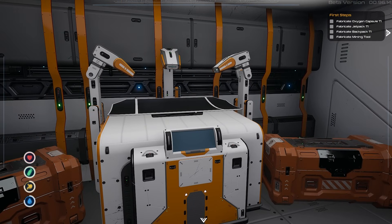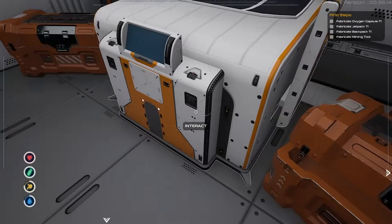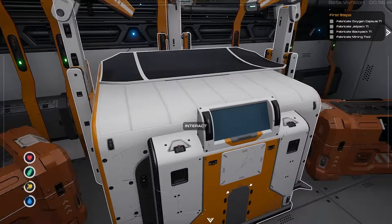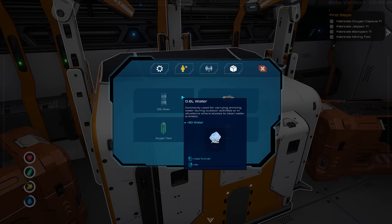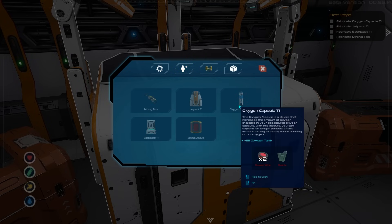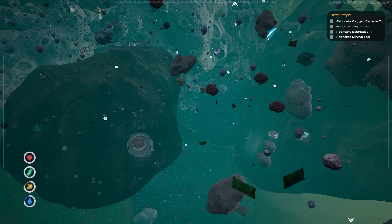The tutorial has us make an oxygen capsule, fabricate a jetpack, fabricate a backpack, and fabricate a mining tool. We've got storage, health kits, oxygen tanks, and over here food and drink. I'll take one of each. This is our fabrication machine — you can make all kinds of components and consumables. The first thing I want to make is the oxygen capsule and a repair tool.